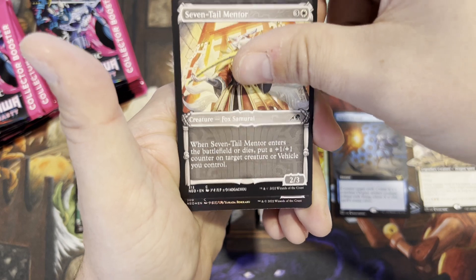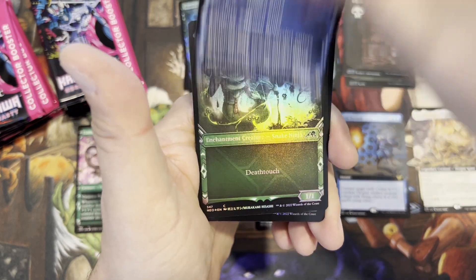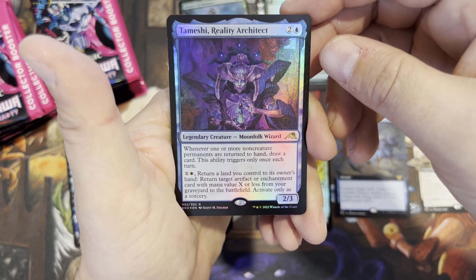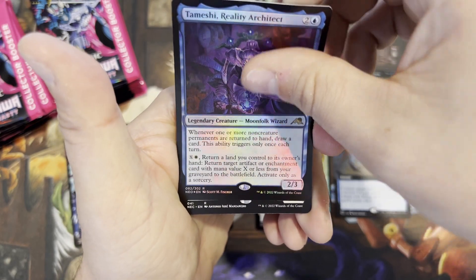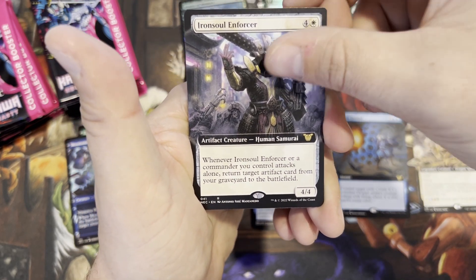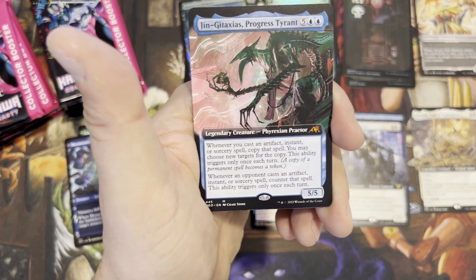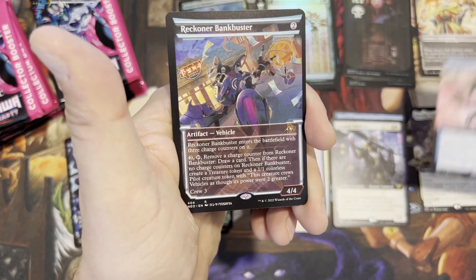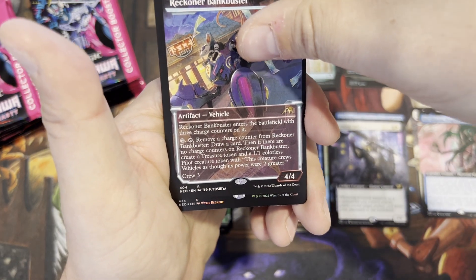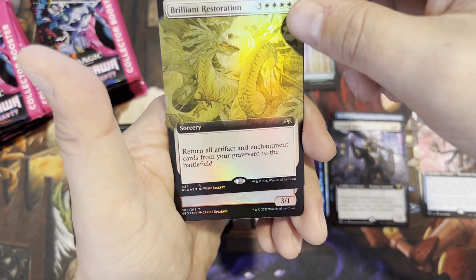First time I saw this as a spoiler I thought — man, look at that printing, why are they supposed to be printing that? And then I was like, no, that's what it's supposed to look like. It's actually pretty awesome, and the foiling really showcases the lines — like rain, it's pretty cool. Mood Snare Specialist, Fang of Shigeki. The Reality Architect — I'll just go by their surnames. Commander card — Iron Soul Enforcer: whenever he or a commander you control attacks alone, return target artifact card from your graveyard to the battlefield. That's pretty powerful. Got a mythic — extended art Jin-Gitaxias, Progress Tyrant! Nice. Reckoner Bankbuster vehicle — I like vehicles, glad they're kind of back. Brilliant Restoration is our box topper at the end: return all artifact and enchantment cards from graveyard to the battlefield.